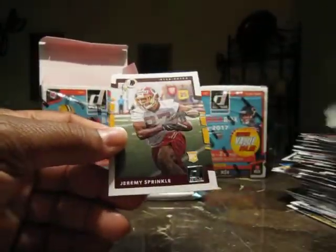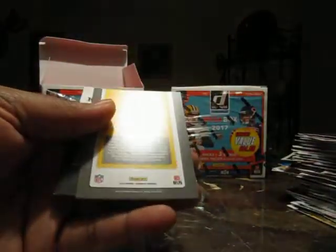Dak Prescott and Jeremy Sprinkle — man, these are all the way through. Emmett Smith — might be a legend series — ground force, and Evan Ingram and Evan Ingram. Bronze of Doug Baldwin, Antonio Brown. Dominators and Jared Davis, and then the thick pack jersey card, no doubt.